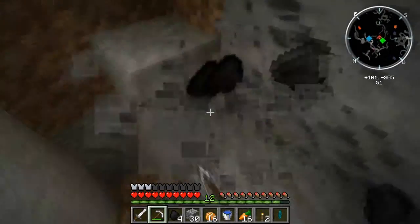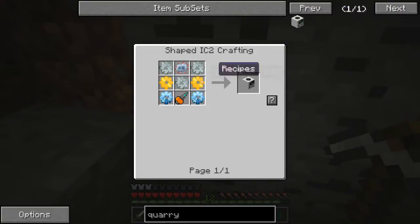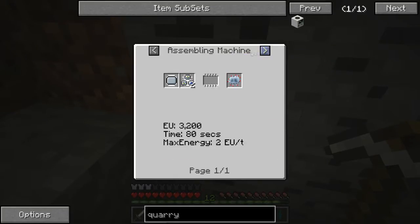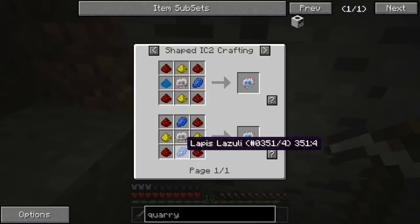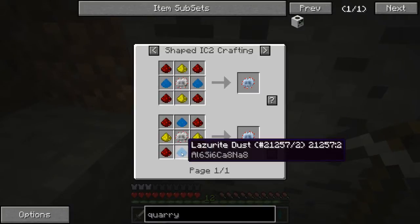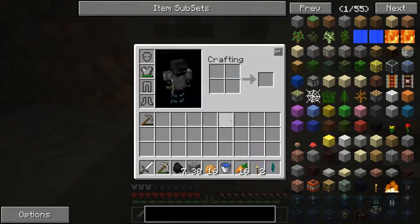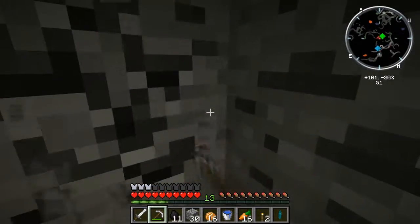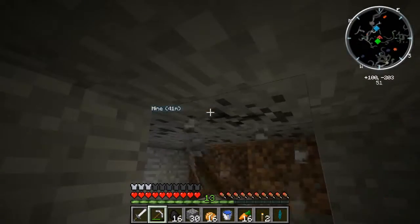We're probably gonna start making a quarry. For all these fancy things — like the advanced circuit — it looks like one of the harder things to make, honestly, I have no idea. Like this lapis, lapisrite, lazerite dust... oh, I guess you don't need lazerite dust. But you still need glowstone, so we're still gonna need obsidian to go to the Nether. I'll have to check up on that, because the last place I want to go right now is the Nether.